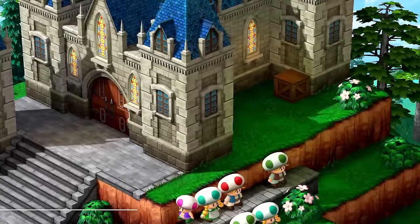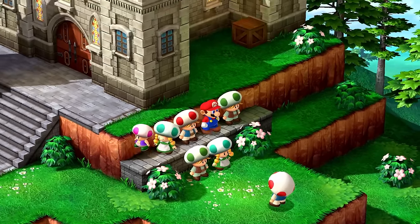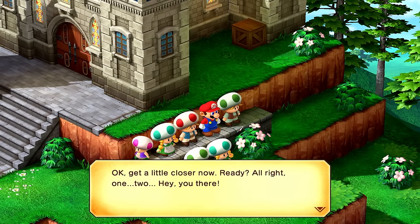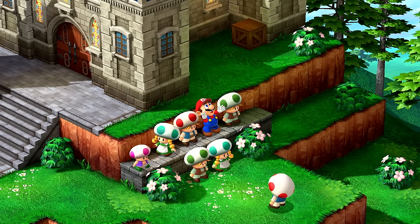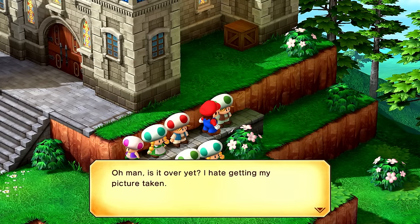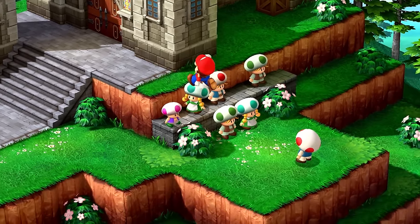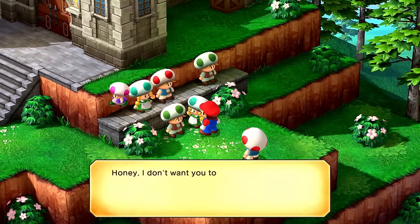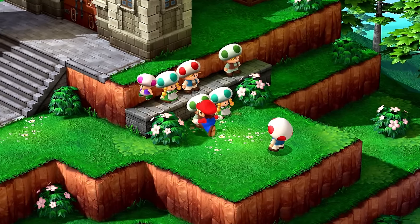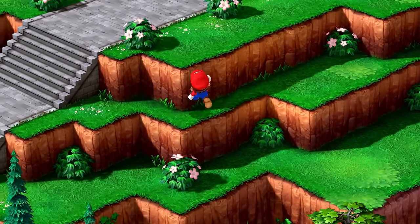A photographer asks if we want a wedding portrait. We join in — 'one, two' — and a funny moment follows where Bowser makes a long face. The photographer jokes this isn't a funeral. A nice snapshot for the scrapbook. Various NPCs chat about the wedding and their honeymoon plans.